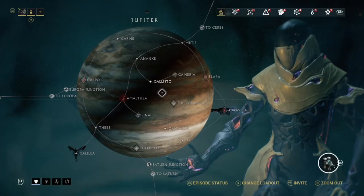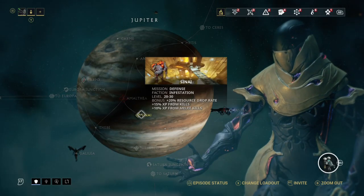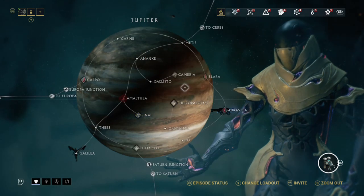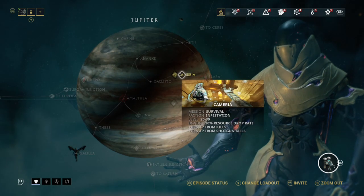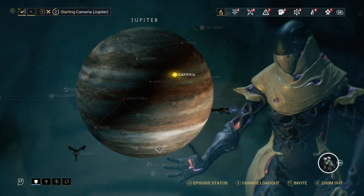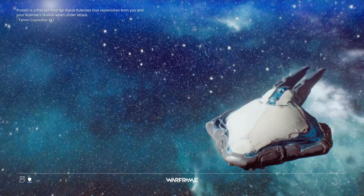Right off the bat, the hardest material to collect is probably the Hexanon. The Hexanon drop rate is ridiculous — that stuff drops like every four minutes. It's ridiculous. Hexanon gives you about 7 to 14 per drop. I recommend using Necros, but of course a lot of people don't have Necros, so I'm going to go in here using Mag.